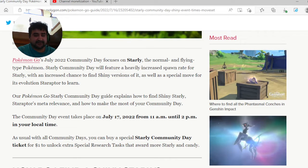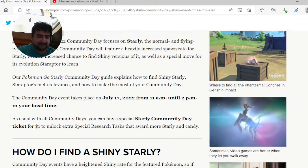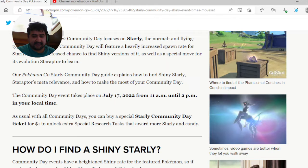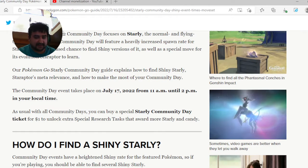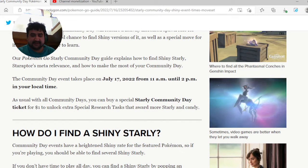Pokemon Go July 2022 Community Day focuses on Starly, the normal and flying type Pokemon. Starly Community Day will feature a heavily increased spawn rate of Starly, with an increased chance to find a shiny version, as well as a special move for its evolution Staraptor. The community event takes place on July 17, 2022 — that's a Sunday — from 11 a.m. all the way to 2 p.m. in your local time.